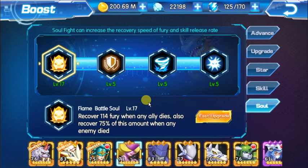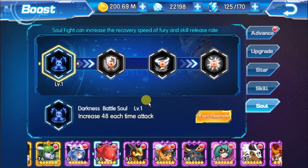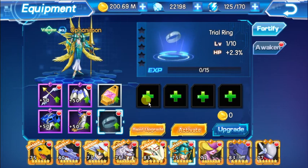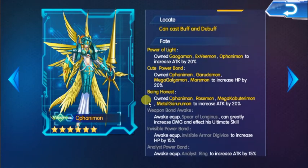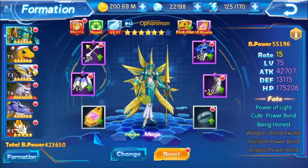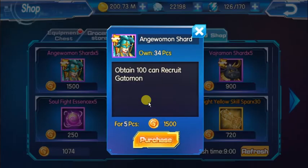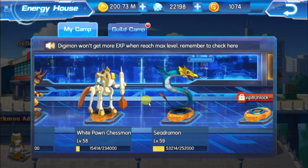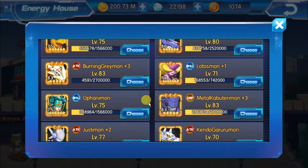Her soul increases by 162 at the start of the fight, which is very good. Compare that to Silkymon's soul, which increases 120 each time you attack — and Silkymon is also a skill-type Digimon. Once you reach 75,000 battle power, you don't really need to use Angewomon anymore if you're going for Mastemon. Just make sure you get her to 6 stars and buy your shards from the shop whenever you can.